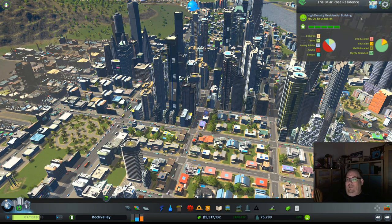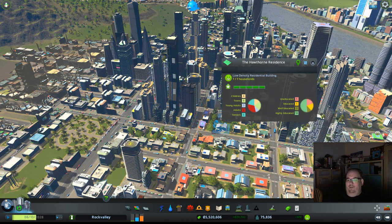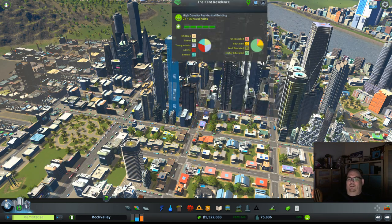That's a pretty massive building, yet they say only 26 households live in that building. And yet 6 households live in this itty bitty little building, 7 live in that one, and 5 in that one, and then this big tall building is 26. In reality this big tall building would be 300 or 400 residences.